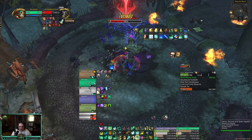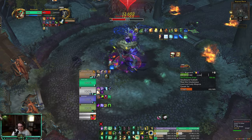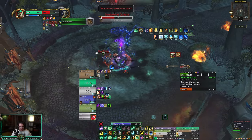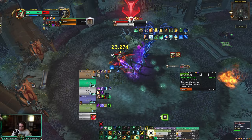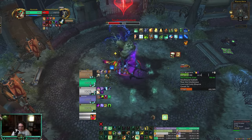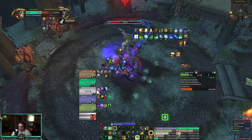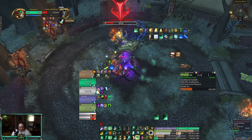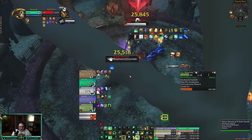Big damage here — pretty good. I want to keep Renewing Mist on the tank with two-set because tanks take most of the damage, but I'll throw Renewing Mist on whoever's getting stunned so they get the healing buff. Rambi's got it — put the Renewing Mist on him for the buff. We can cleave off both because Blackout Kick can cleave with the Faeline Stomp. I don't know where the fire people are — this boss has never been so easy before in my entire life.